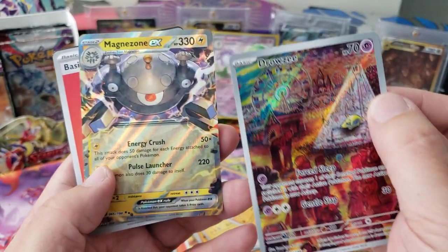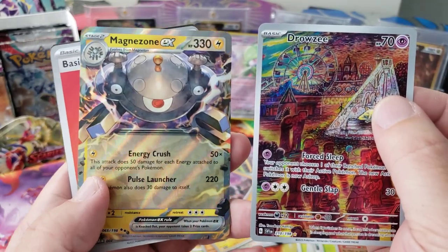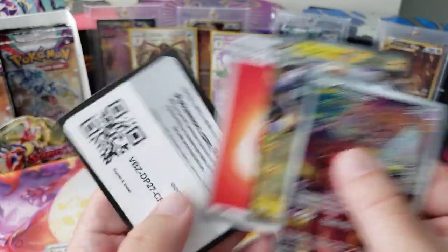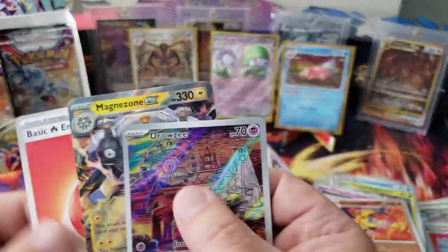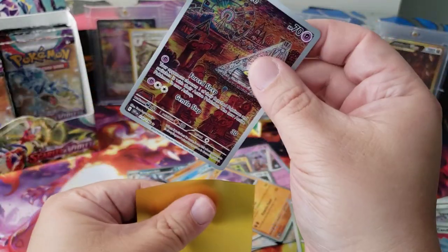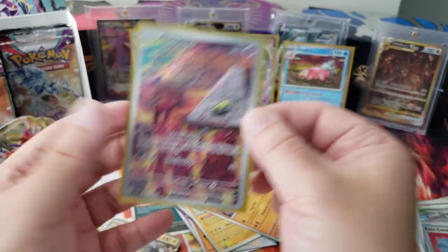There's something else here too — we got a Magnezone EX as well! Energy Crush, Pulse Launcher does 30 damage to yourself — that sucks but it's so cool. Two really good hits in that pack — good deal! We're coming back now. I want to say maybe three of these in a booster box.